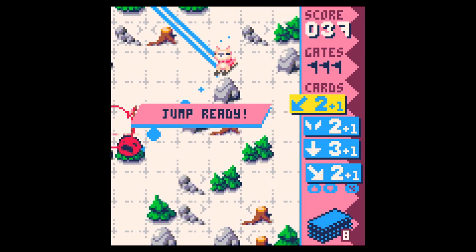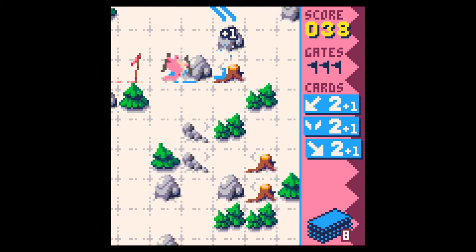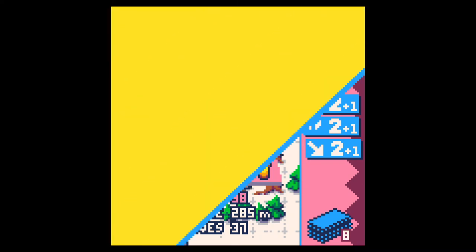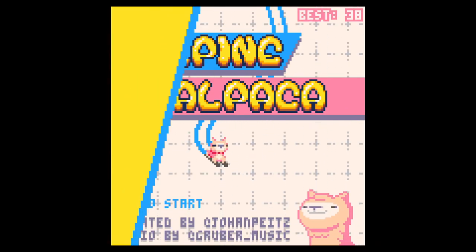Let's go jump again. Do I jump? Oh no. Landing on the stump — interesting. Way less moves, way better score though. But let's hit the slopes again. God damn it, I love this game.